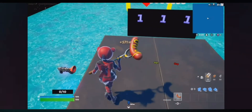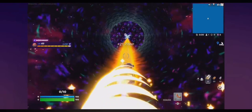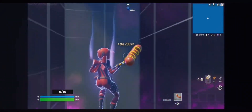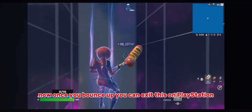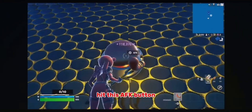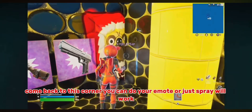Start AFK XP, then you're going to want to come over to this checkmark and hop on this ramp. Now once you bounce up you can exit — on PlayStation it's square. There you go. You're going to turn around, hit this AFK button, come back to this corner, and you can do your emote or just a spray will work.